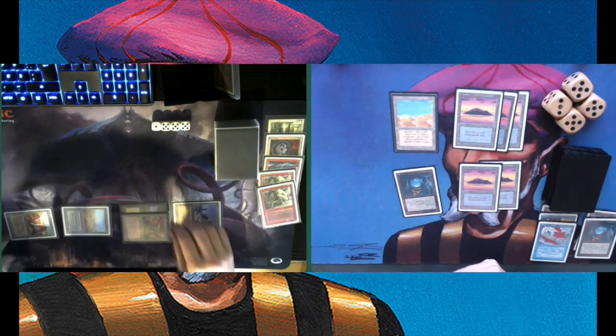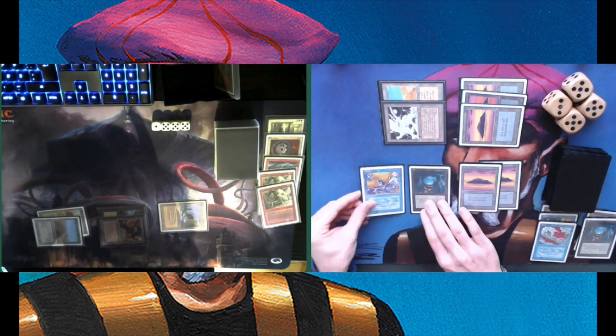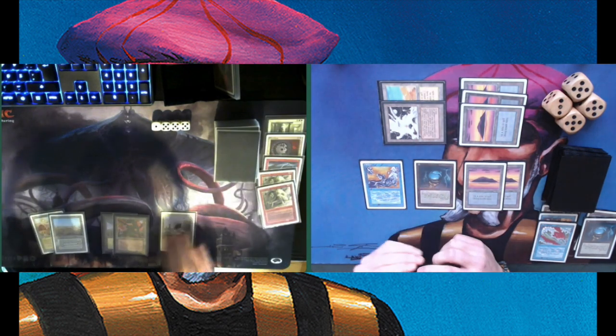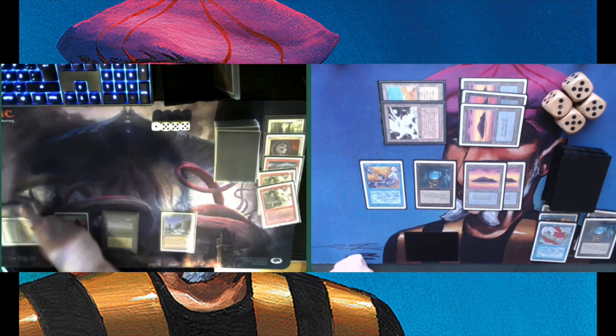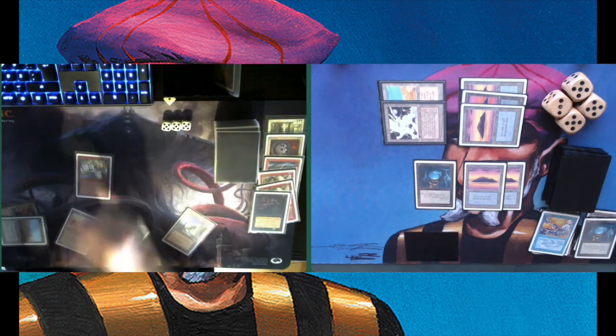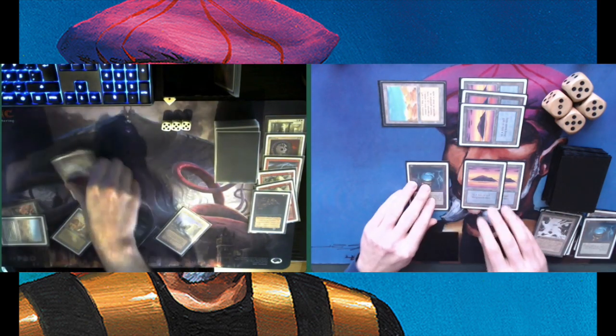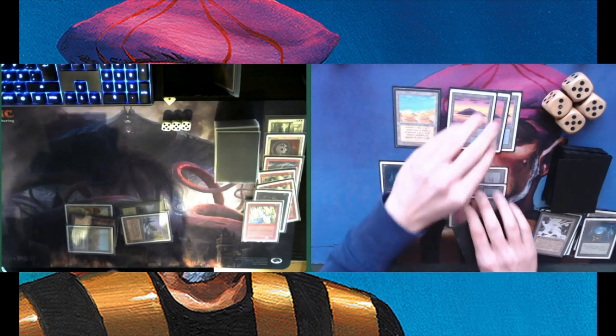Tapping down his remaining land with the Icy Manipulator. Tapping five and there's a beautiful Air Elemental — let's see if it can stick, I doubt it but it would be really nice. Tapping two — there's a Terror. The Terror is doing a lot of work in Chris's deck. And there is a Stone Rain taking care of the Factory.